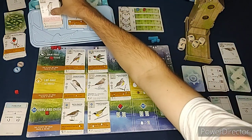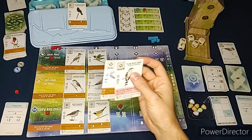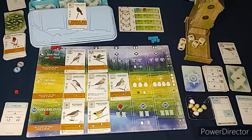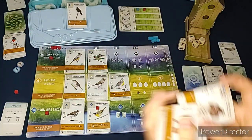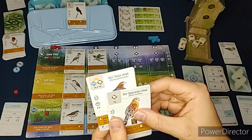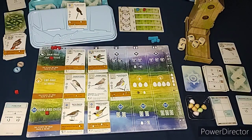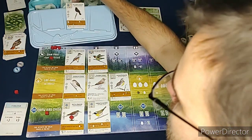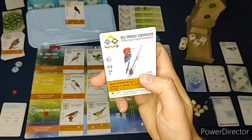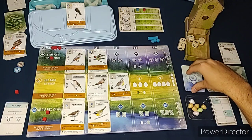The Automa in round two re-rolls all dice because they're all the same, then goes for worms - it takes all of that type out. We could activate pink powers but we don't have any. I'm going to draw cards - two birds from the face-up tray, taking the two that can only live in the forest since that's what I need for my end-of-game goal.